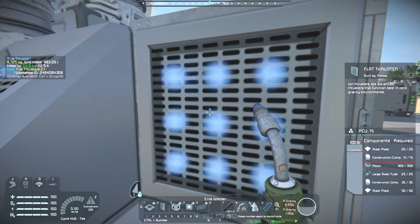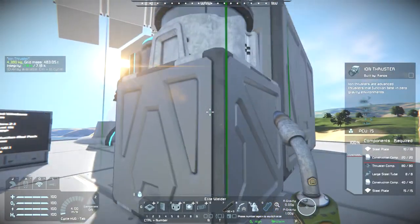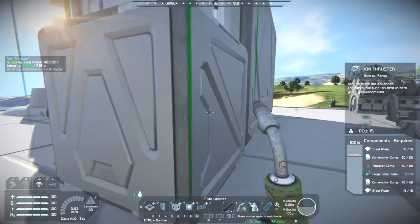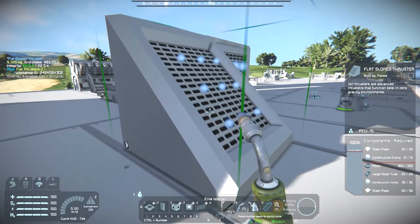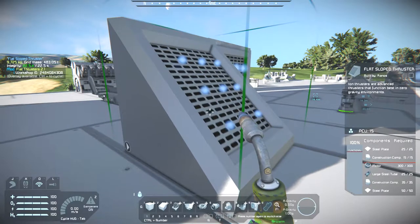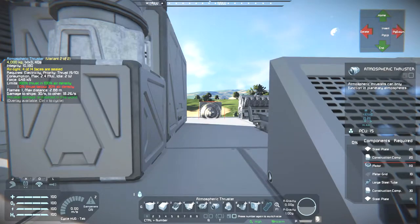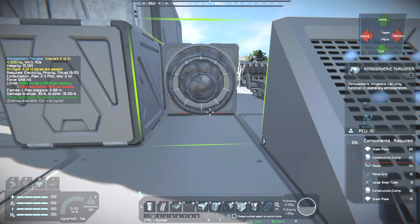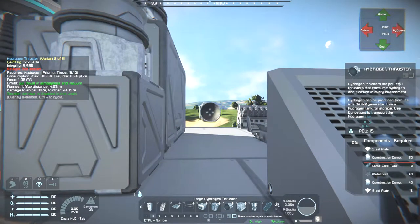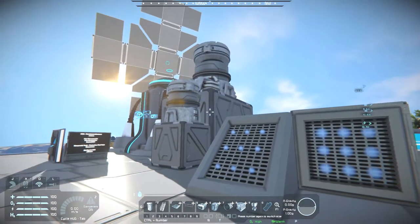The build cost for the large flat thruster is 75 steel plates, 50 construction components, 25 large steel tubes, and 300 motors. There are no thruster components — a lot of motors. These are just about as many components as a vanilla atmospheric thruster. It has a different build cost, but it would be best to replace all your thrusters with these.